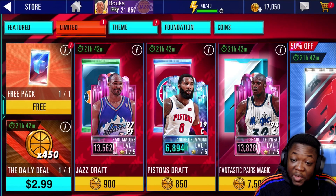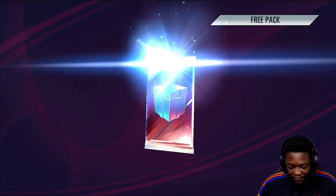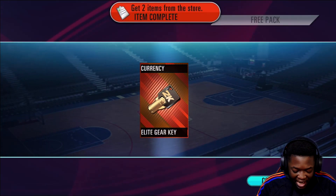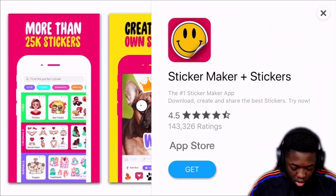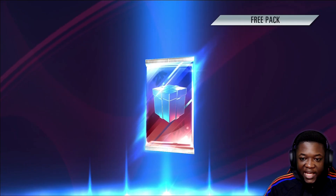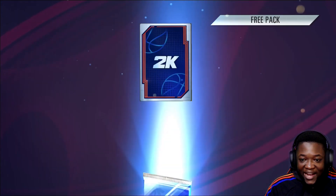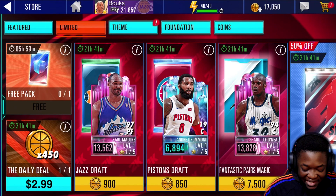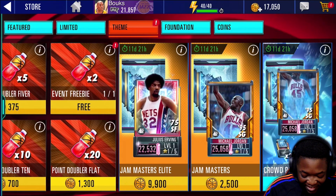17,000 coins — we better get something good. I'm gonna start with a free pack, gotta get rid of all the bad energy. We got a league gear key — not a bad start. I played an ad to get another free pack, and we got an energy recharge. Not mad about that. Now we gotta get into the big packs.